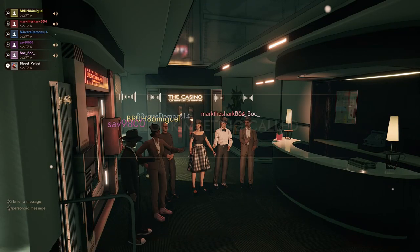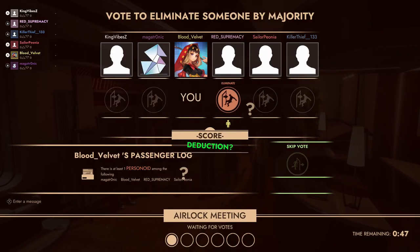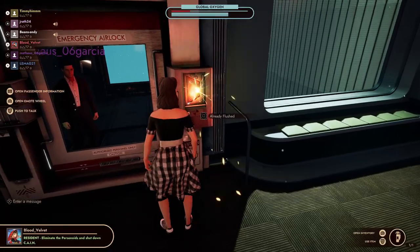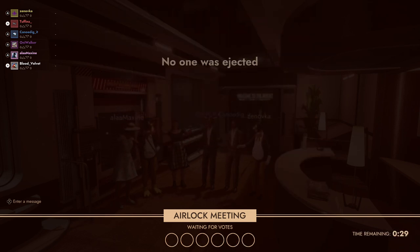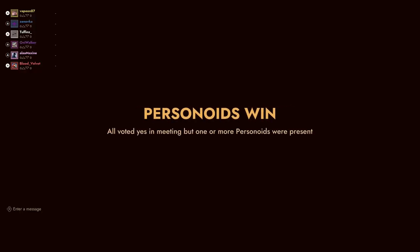At the start of stages 2 and 3, the players will gather together for an emergency meeting, where they will have the option to debate and potentially vote another player out. If the other players start to think you're a personoid, you'll need to convince them otherwise. If you don't, you run the risk of being shoved into the airlock and sent off into space. If no players stand out as being suspicious, all players can pass and continue. If the residents feel they have removed all personoids, they can choose to end the game right then and there — but be careful, as it can easily cost your team the game should you be tricked by the sneakiest of personoids.